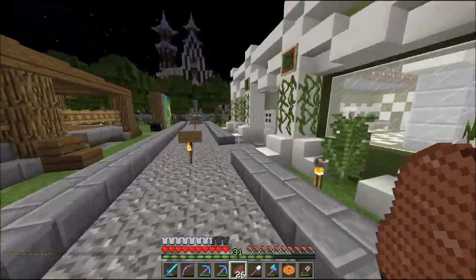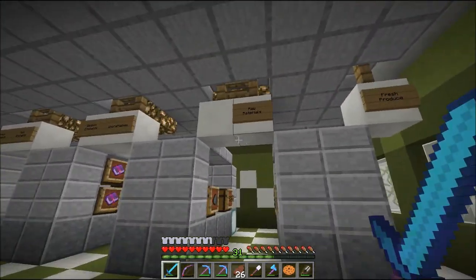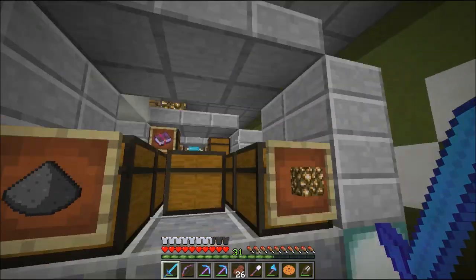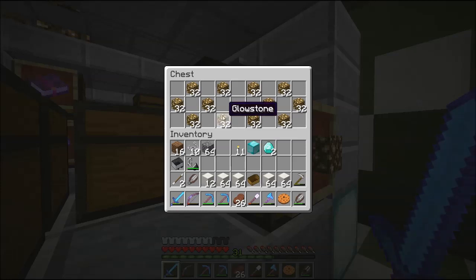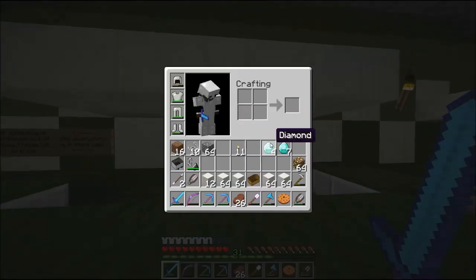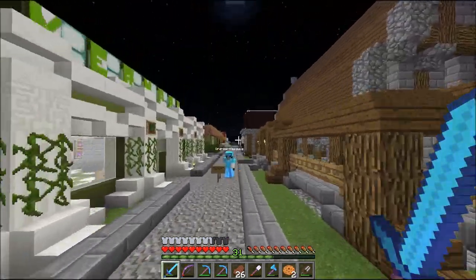We're actually gonna use the quartz and try something different — you guys are gonna like this a lot. Also Kermit's got some new supplies in here, one of them being glowstone. So while they're still in stock I'm gonna pick up a couple. Glowstone: two diamonds per 32 — I'll grab a stack real quick. Anything in the nether I just don't love going there, so the shops really save me time.